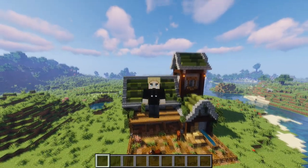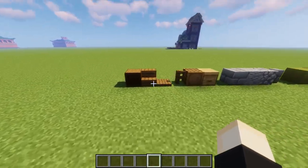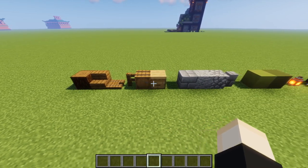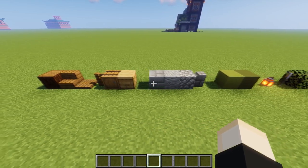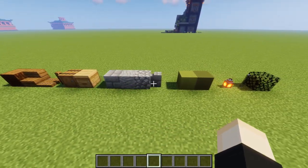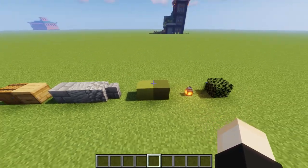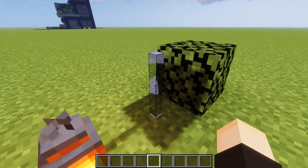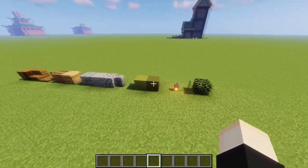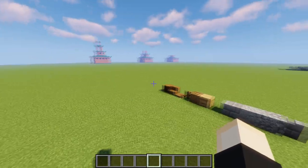Let's start off with the material list. For spruce, just collect a ton; same with stone, just go mining. For the roof you're going to need terracotta, lime terracotta, and green terracotta. There's also black glass pane — you could use any color you want. Leaves and lanterns are optional decorations. Now that you have your materials, let's head over to the first step.